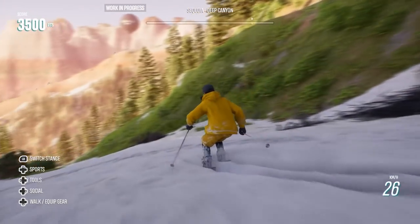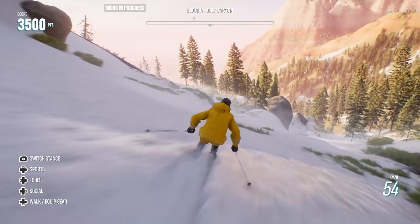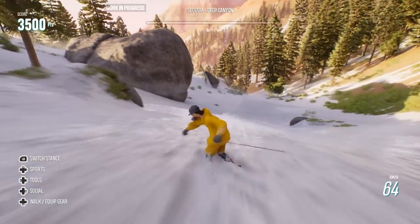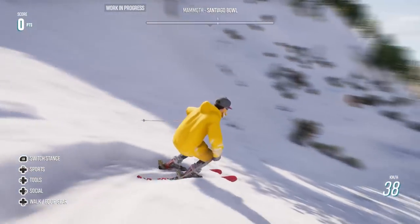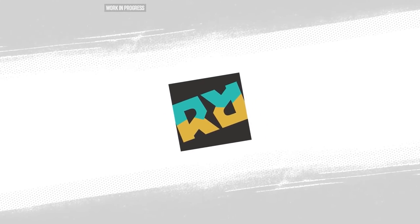In Riders, none of this exists. The spin has been simplified to a single button press, sacrificing nuance for ease of access. The sharp turns have also been integrated into the brake, but there's only one level of intensity. You can now hopefully see the trend of removing features begin.